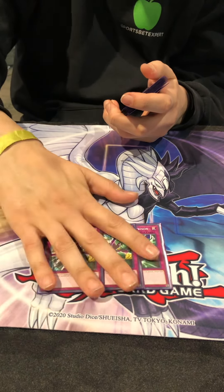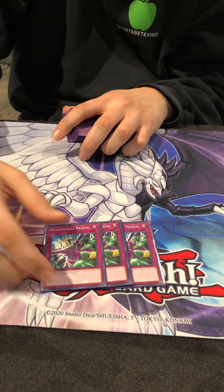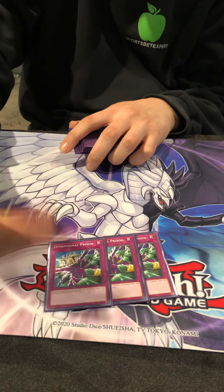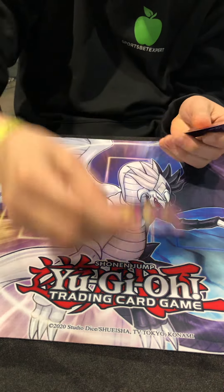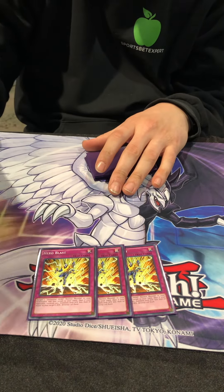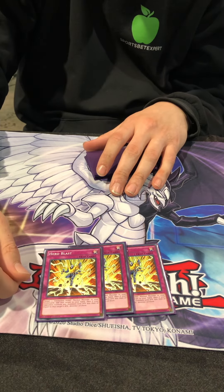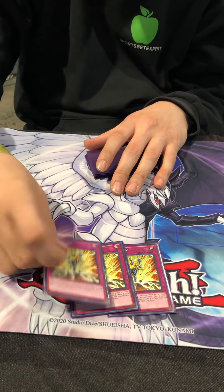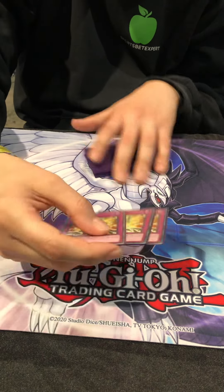Three Deep Prison — Deep Prison is insane. It's a one-for-one, gets rid of stuff that lets you draw like Sangan, Card Trooper, Stardust. They don't have their stuff in their grave when they need it. Three Hero Blasts — some people run two, I like three, all sided out sometimes. You target the Alias in the grave and it doesn't target the monster to destroy, so if they don't respond to it then you destroy on resolution. They have to chain before you get to pick one to destroy.